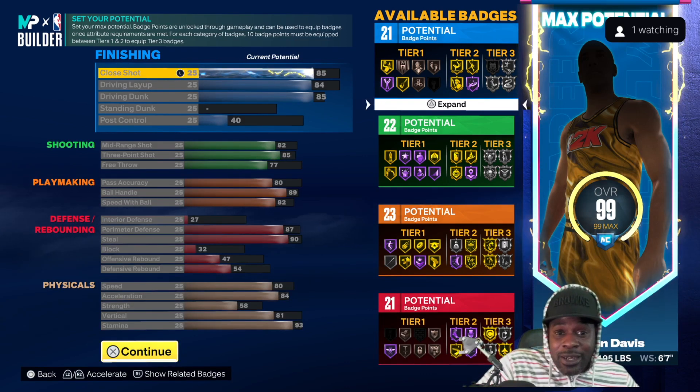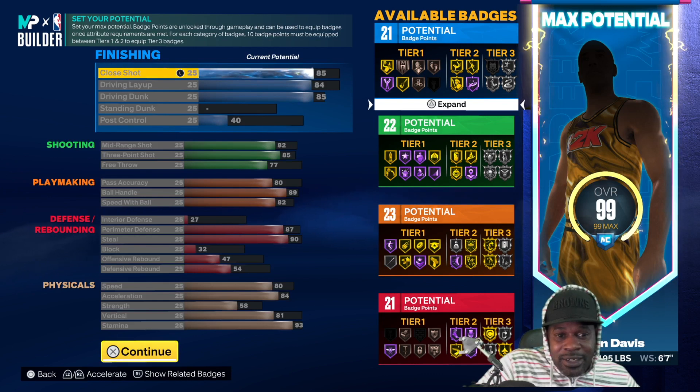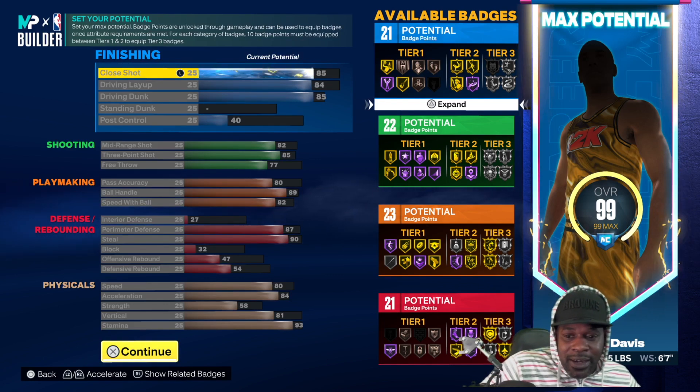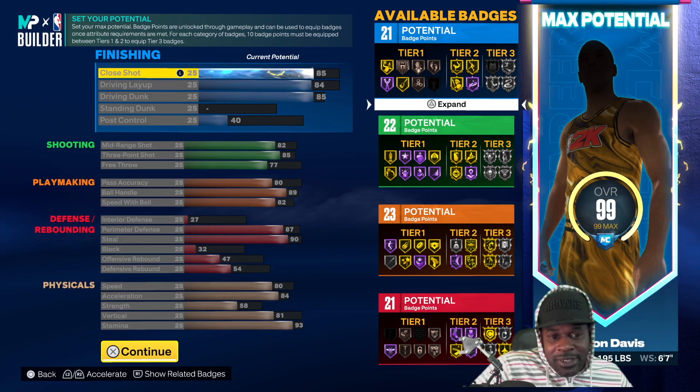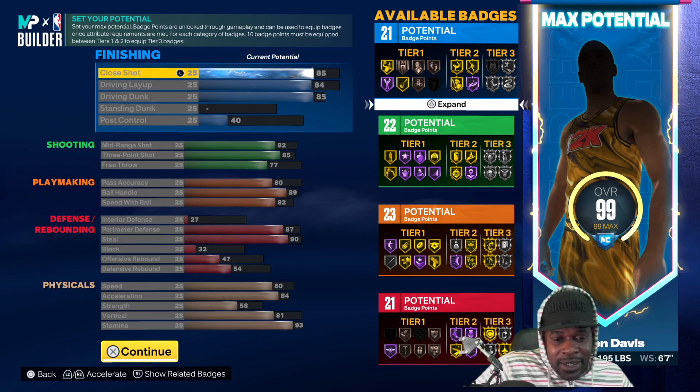Close shot is an 85. Driving layup, 84. Driving dunk, 85. Standing dunk, leave it alone, keep it at 25. Post control is going to be a 40. Mid-range shot, 82. Three-point shot, 85. Free throw is a 77. Pass accuracy is an 80. Ball handle, 89. Speed with ball is an 82.